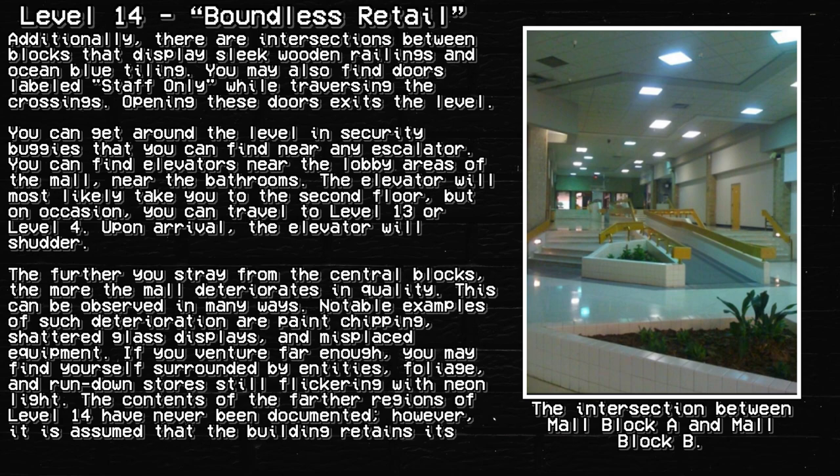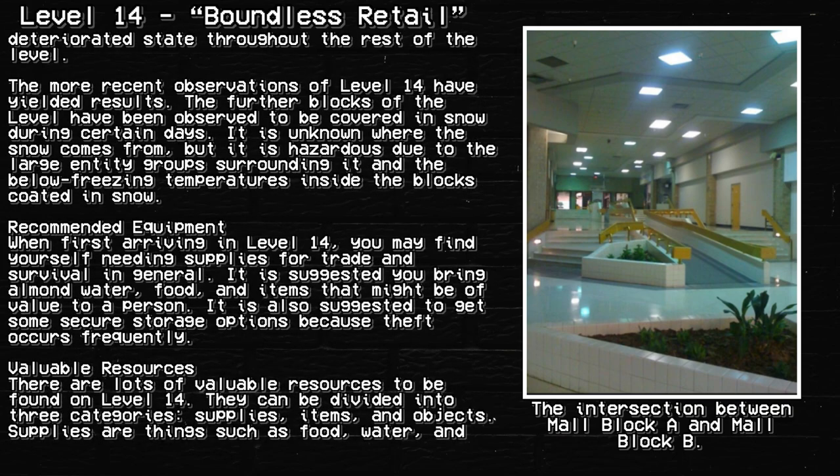The contents of the farther regions of Level 14 have never been documented. However, it is assumed that the building retains its deterioration state throughout the rest of the level. The most recent observations have yielded results: the further blocks have been observed to be covered in snow during certain days. It is unknown where the snow comes from, but it is hazardous due to large entity groups surrounding it and the below-freezing temperatures inside the snow-coated blocks.